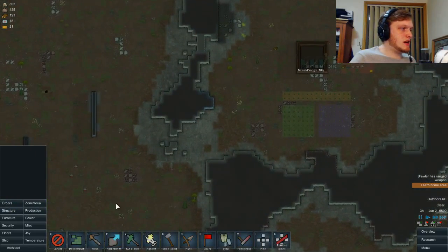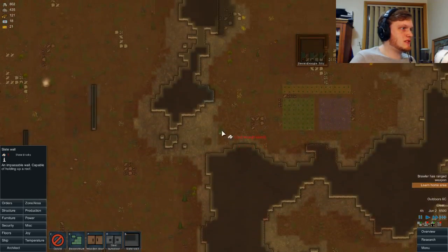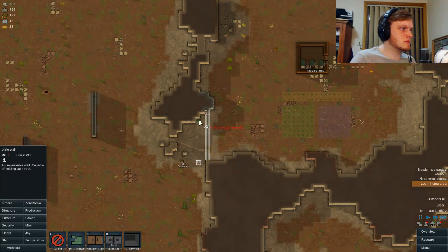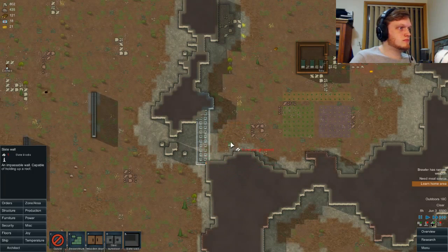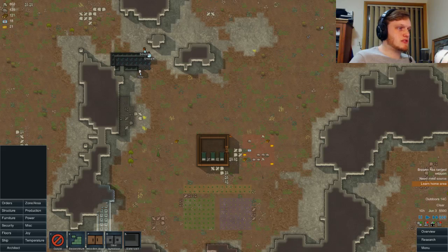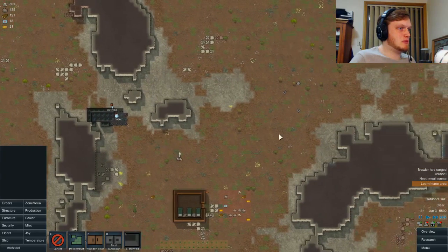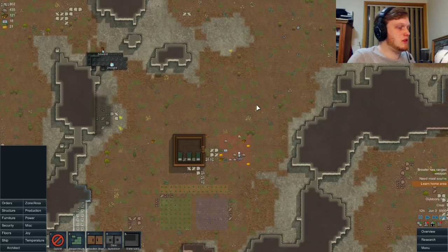All right. Because we mined all that out, I do have walls which are going to be slate, and we're just going to do this for now. That should be thick enough at least to start, because all we really want is this front entrance over here. I may just use that one to get in and out — we'll put a big wall across here. The great wall of the northern half of my base.